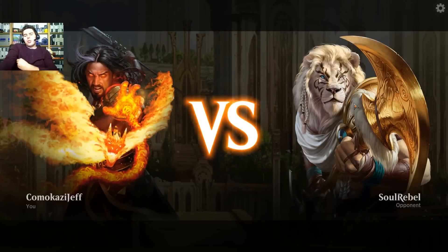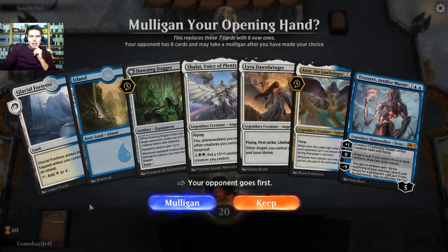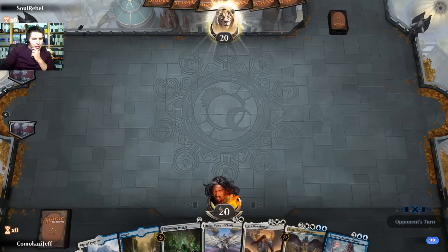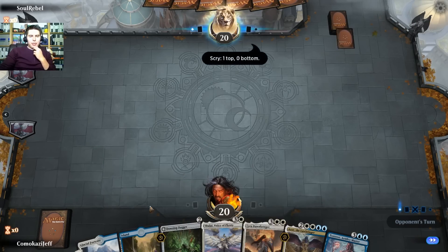Here we are against Soul Rebel. We're playing again. I made some big mistakes last game. This one on the draw — I think we can keep this. We have the Dowsing Dagger. We're hoping that people are playing a little bit slower in this format. I mean almost everyone's playing ramp of some sort. Dowsing Dagger is kind of a different type of ramp.